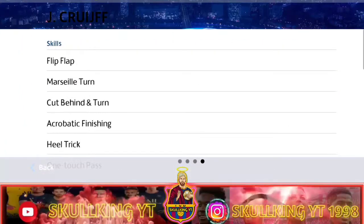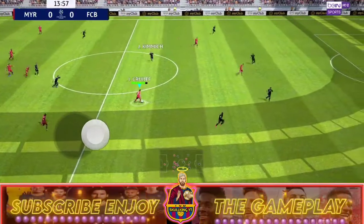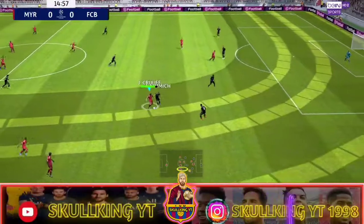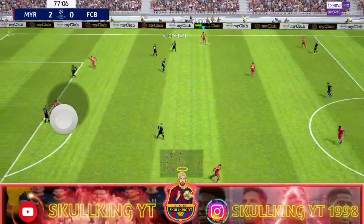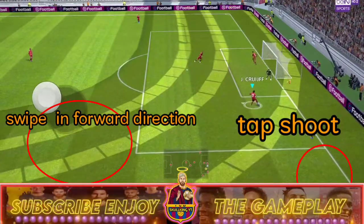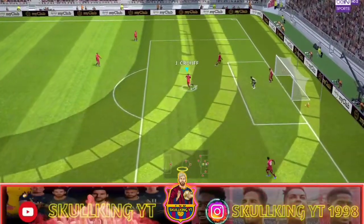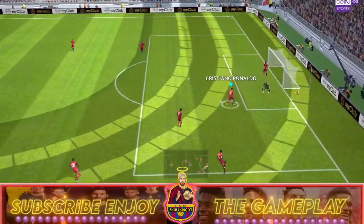Always check the skill before you try. If the player doesn't have the skill, you can add the skill using a token. To perform it, tap on the right side then swipe to the direction you want to move. If you do this at a 45-degree angle the skill will change — you will understand when you practice it.